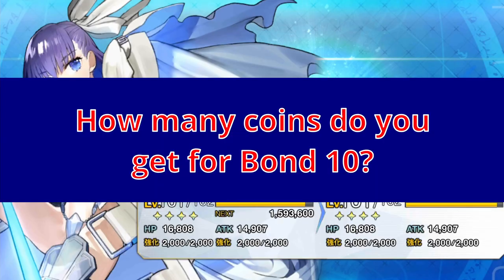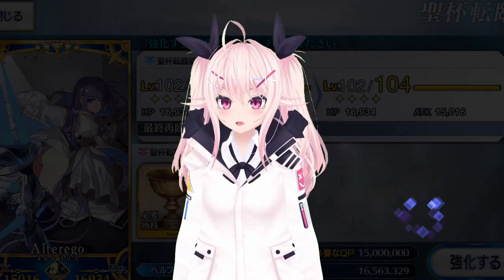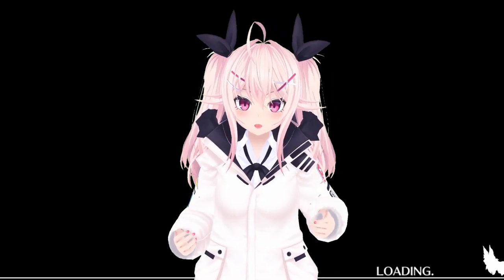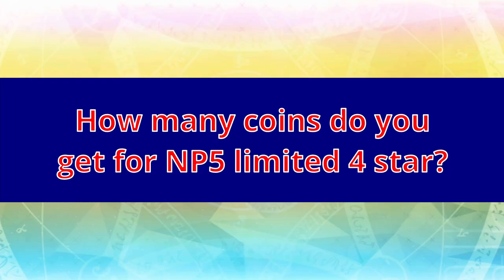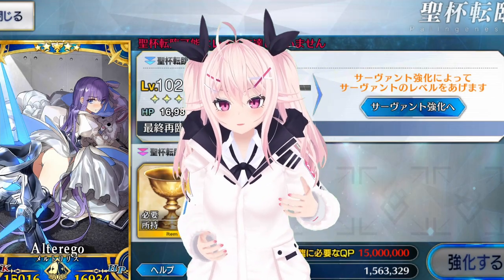How many coins do you get for bond 10? 80 total. How many coins do you get for bond 15? 180 total. How many coins do you get for an NP5 non-limited 4-star? 5 times 30, so 150 — enough for 1 Append Skill before bond coins. What if I want them to get 2 Append Skills? Get them to bond 11, or wait for future events. How many coins do you get for an NP5 limited 4-star? 5 times 50, so 250 — enough for 2 Append Skills before bond coins.